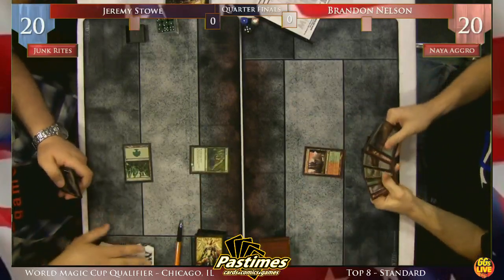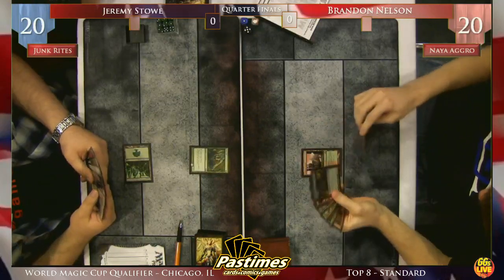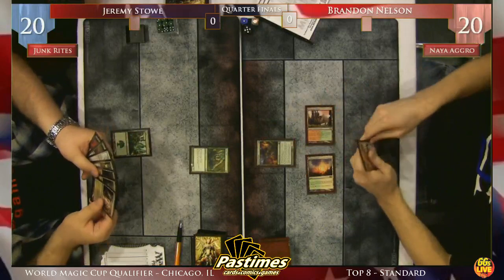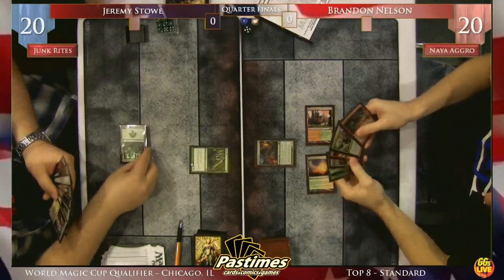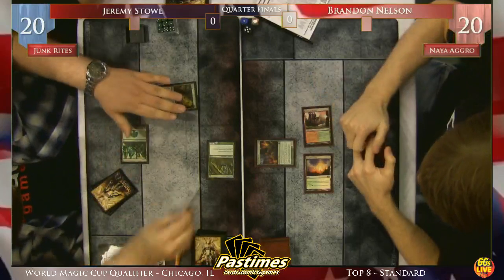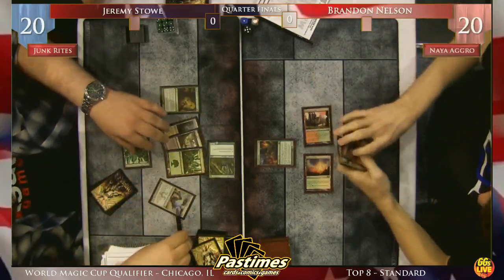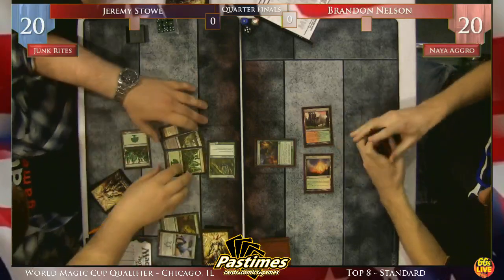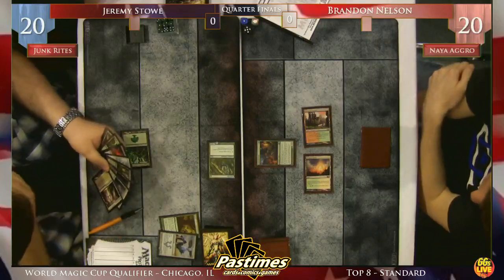Jeremy starts off with the Arbor Elf. Looking at Brandon's hand, he started off with a Flinthoof Boar. He had Boros Reckoner in there, locks into the Smiter, so looks like a nice starting hand for Brandon. Now if Jeremy is paying attention, this turn two play of a Flinthoof Boar either means that's Brandon's only two-drop, or he has a three-drop he really wants to follow up with, because Flinthoof Boar is really a three-drop with haste. And here goes Mulch - Ancestral Mulch, putting a Restoration Angel in the yard.